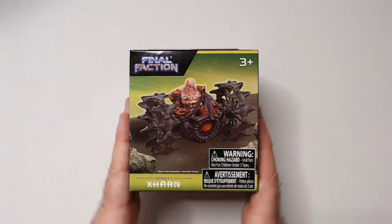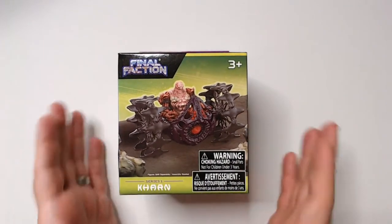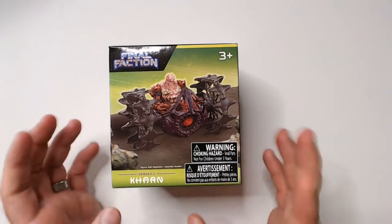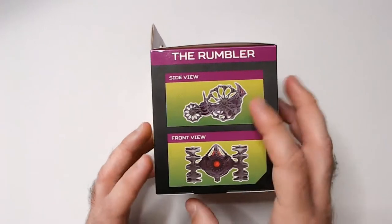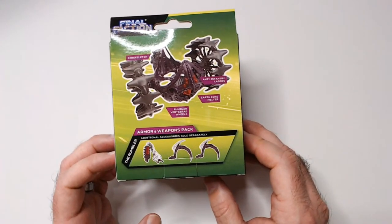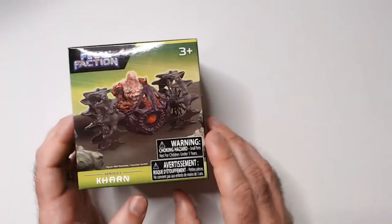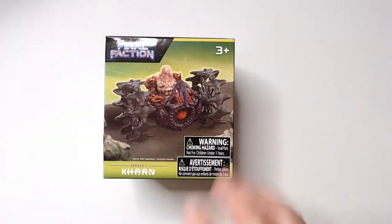Hey, welcome back to Triple R. We're back with more Final Faction - this is, I guess, newer as the Dollar Tree, at least I haven't seen it before. This is the Karn series, so I think it's on series two or three, so maybe it is older. I have a side view here, front view - kind of looks like a mess back here. Rumbler armor and whip is back, sold separately. So you just get the base, I guess. Weird looking motorcycle thing. Well, let's check it out.